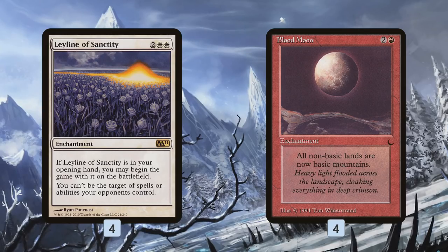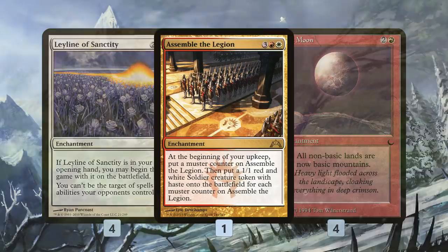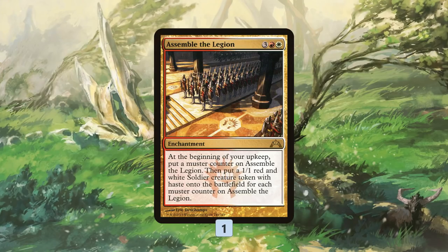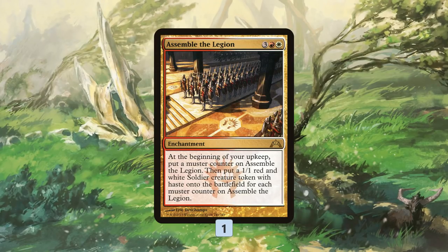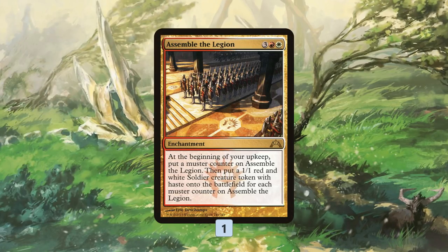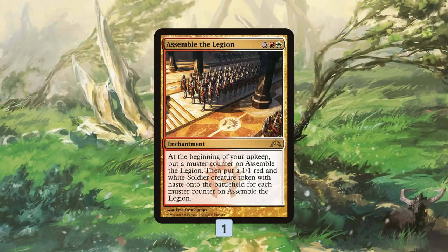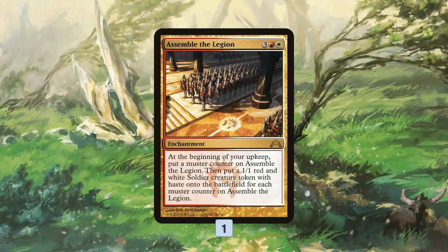So the plan is Birds of Paradise into Stone Rains into infinite lock pieces — but how do we actually close out the game? We have two options. Option one is Assemble the Legion, which for five mana makes a 1/1 red and white Soldier with Haste each turn, and you get an additional counter each turn, so you make one more soldier than the last. First turn you make one, then two, then three — a positive reverse cumulative upkeep. After five turns you're getting five, after ten turns you're getting ten. Eventually you'll just overwhelm your opponent.